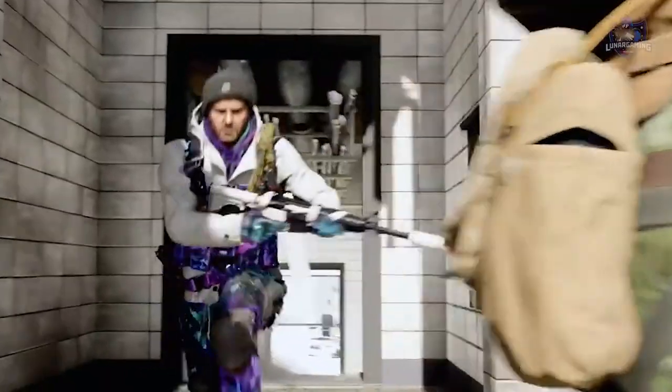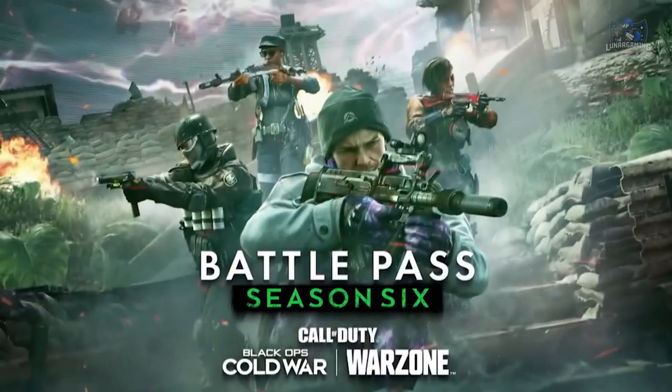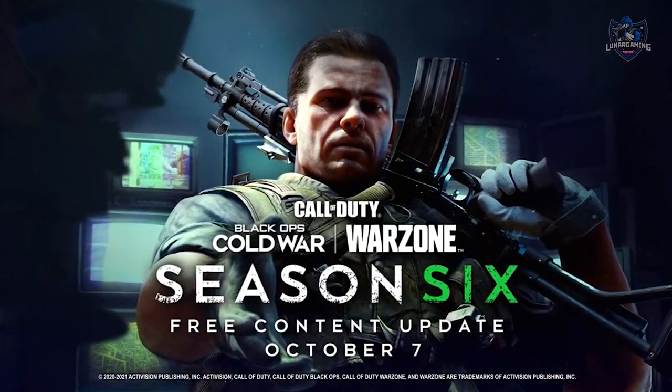The Appama submachine gun and hammer and sickle will be part of the Halloween event so those will come in a few weeks. There are also two new operators added: Alex Mason and Fuse, who is available to buy as part of a bundle.